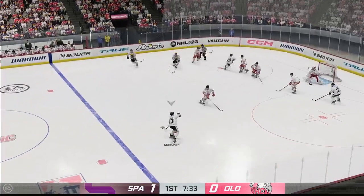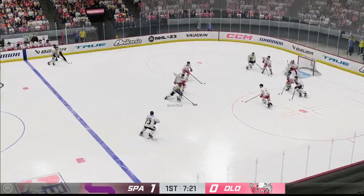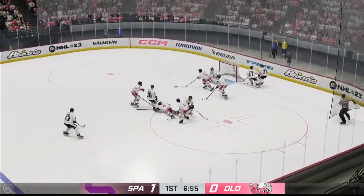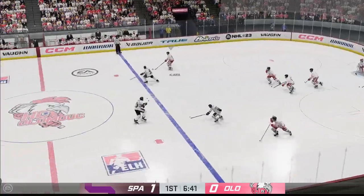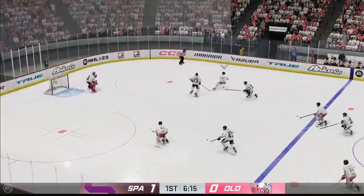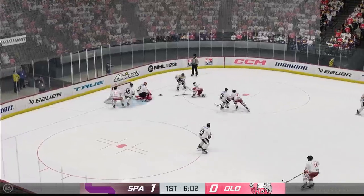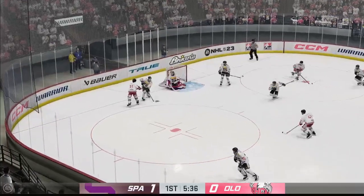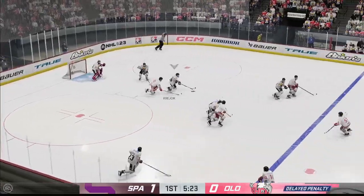Sparta's won the draw and they'll go to work. Takes the feed at the point. Pass broken up. The Roosters will play it from the defensive zone. Fires it and he gets in front of that. Oh, another beauty stop right there. Oh, he's gonna get called on that slash.